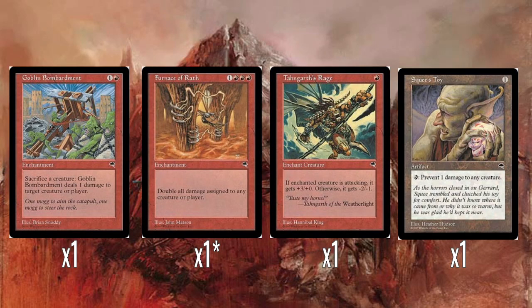A bunch more red spells. Goblin Bombardment — sacrifice a creature, do one damage to any target. Really good card, Goblin Bombardment is great. Furnace of Wrath doubles all damage, though it does double your opponent's damage as well, so it's a weird symmetrical effect. Obviously you'd play this in a turn where you can benefit the most — like the turn you hope to win.